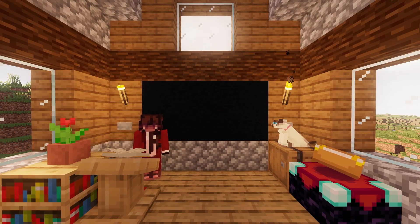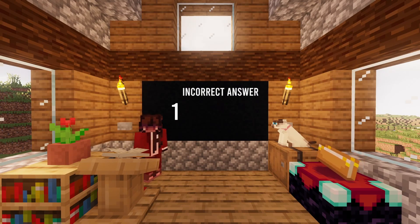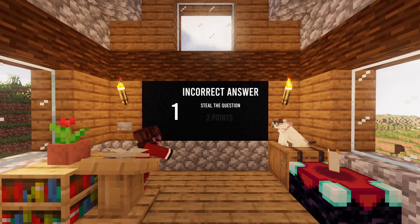The game show will consist of three parts. The first part consists of 15 questions contestants will have to answer, with each correct answer receiving one point. However, if the player answers incorrectly, another player can opt to steal the question — and by answering the stolen question correctly, they will receive two points.